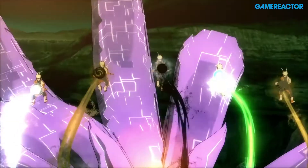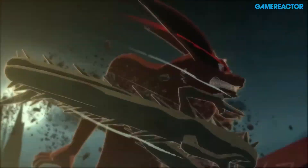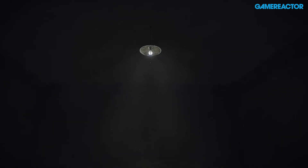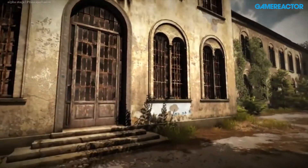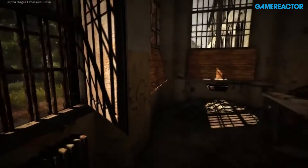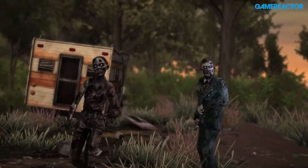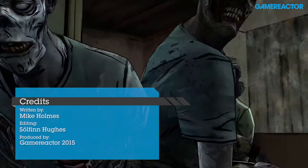If Ultimate Ninja Storm 4 isn't enough to satisfy your Naruto needs in February, then Bandai Namco are also bringing out a compilation with the first 3 games in the series coming to PlayStation 3. Artful horror title Layers of Fear is coming out of early access on PC this month as well as hitting PlayStation 4 and Xbox One. Dealing with mental health issues puts The Town of Light in relatively uncharted waters when it releases at the end of February. Square Enix are finally releasing the handheld RPG sequel Bravely Second: End Layer in the West on 3DS, and the next release in Telltale's episodic series The Walking Dead is also coming this month.